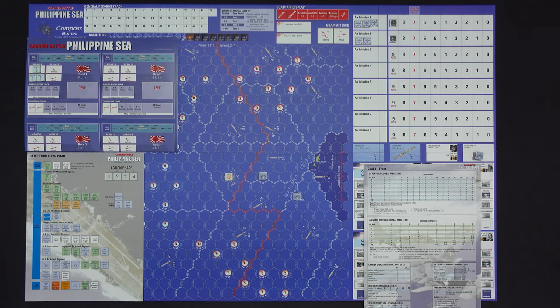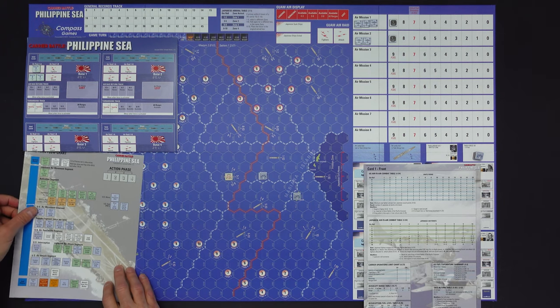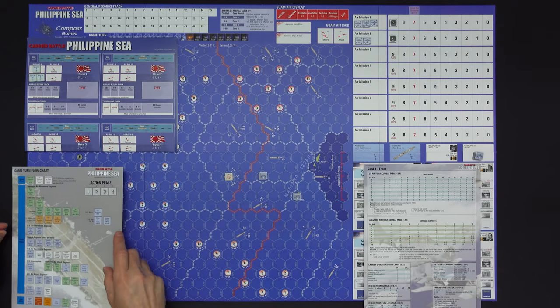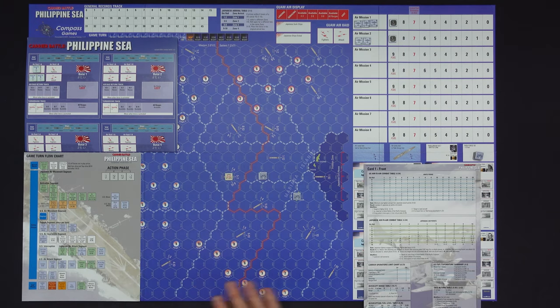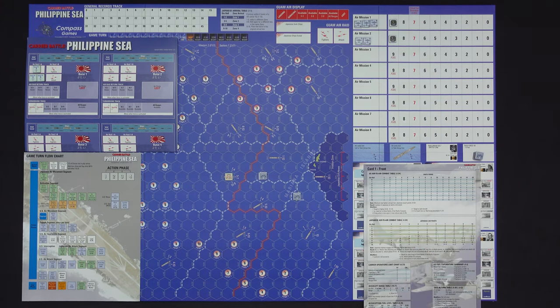That is it for the setup. The only thing left to do is actually start playing this scenario, beginning with the US air movement segment. One thing I love about this game is the game turn flowchart — the section in the rulebook is noted right there, making it very easy to find the relevant rules. Have your rulebook out when going through this and the scenario book as well. These reference cards contain information you're going to need, especially when we get into combat. My initial reading through the rulebook and scenarios did find a little bit of ambiguity — it's not as clean as I'd like — but so far so good.